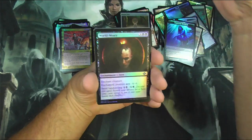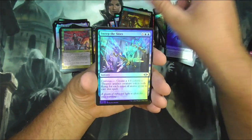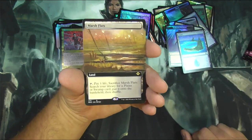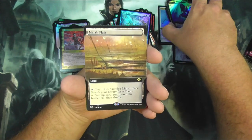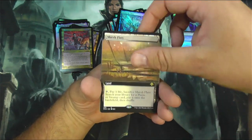Pack number 6. World Weary. Greed is now in modern — was it in modern? No, it wasn't in modern before, because it wouldn't be printed here if it was. Marsh Flats! There we go — I got my first fetch land, halfway through the box. And it is a borderless non-foil. Okay, that's a keeper.